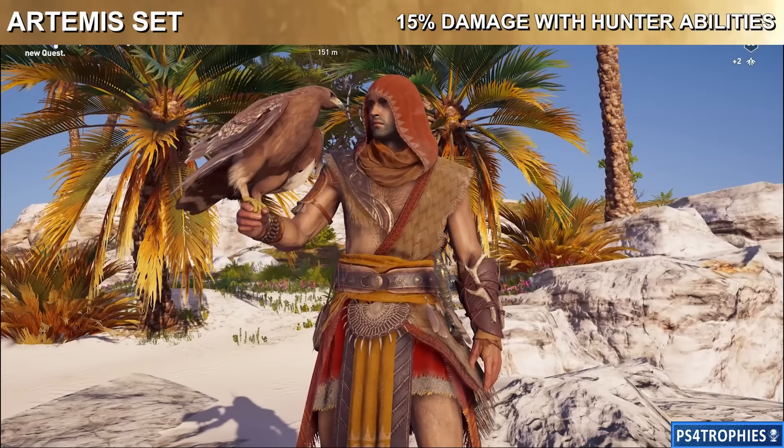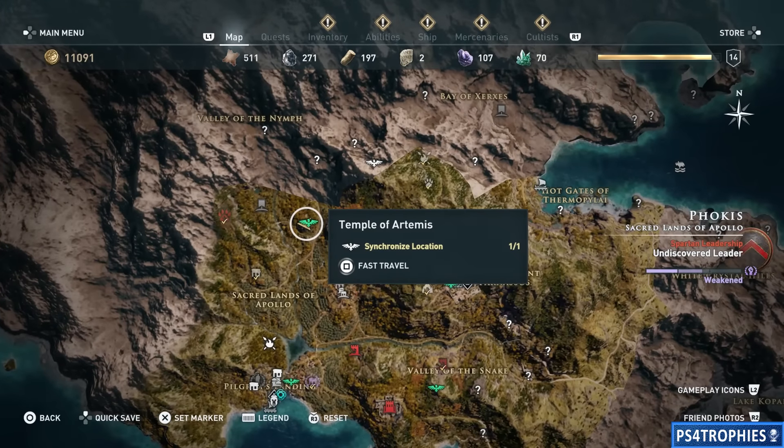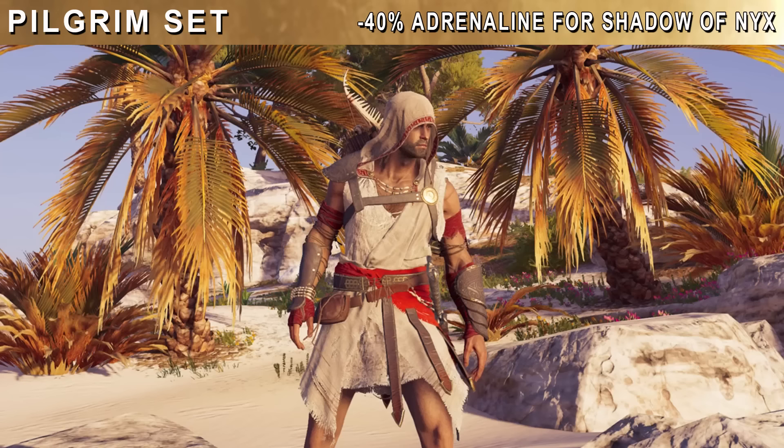The Artemis set, which gives you 15% damage with hunter abilities, is earned by completing the Daughters of Artemis questline. Go to the Temple of Artemis — here we're in Fokis — and you'll meet a woman who'll give you a side quest. Complete the Daughters of Artemis questline; you've got to kill a bunch of legendary animals in order to get this set.